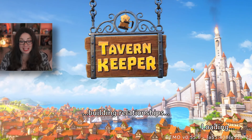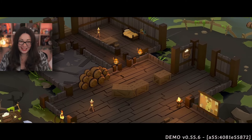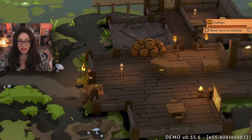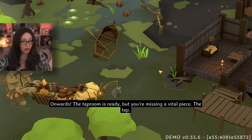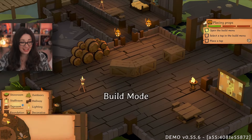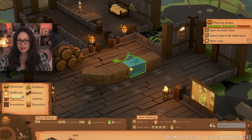Building relationships — I think we need some training in that. Welcome to the swamp! Sorry, I blew the location budget on that Halflington tavern — I hope you like mud. First things first, it's time to teach you how to teach yourself. Things like checklists can bring up helpful tool tips — why don't you try it? I liked the other tavern! The tap room is ready but you're missing a vital piece — the tap. You'll need one to serve drinks — build one wherever you like.